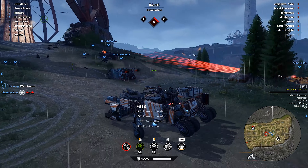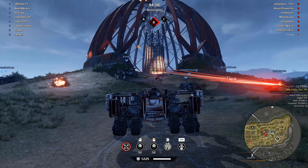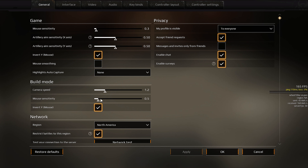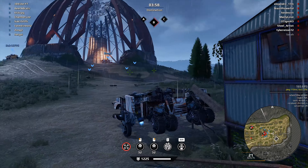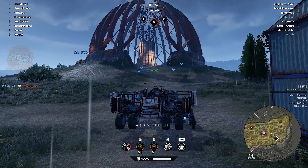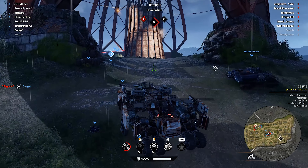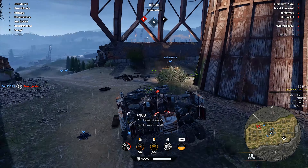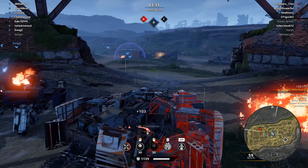Why is reverse mode enabled? Because I have so many different wheels and hovers — it messes up my controls. Let's quickly disable that. Reverse mode — let's disable that for now. I was in the menus and I still got him! Feels a little bit better now, but my spider controls are probably gonna be messed up. That guy looks pretty beat up — let's push up and get him.